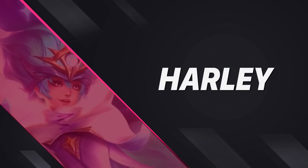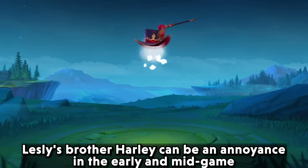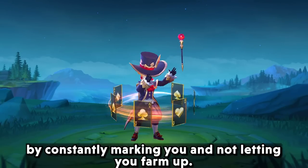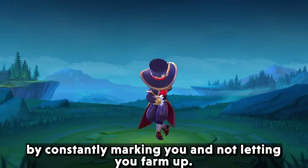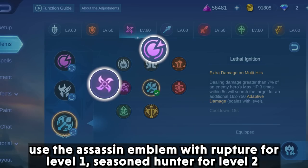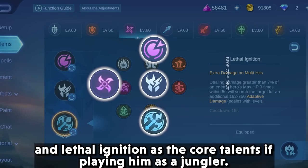Next will be Harley. Harley can be an annoyance in the early and mid game by constantly marking you and not letting you farm. To be that annoyance yourself, use the assassin emblem with rupture at level 1, seasoned hunter at level 2, and lethal ignition as the core talent if playing him as a jungler.